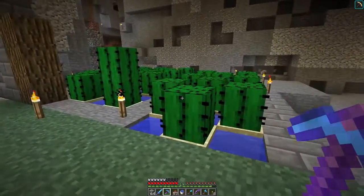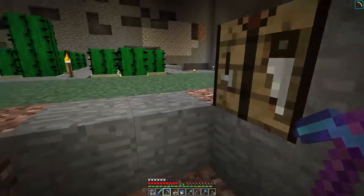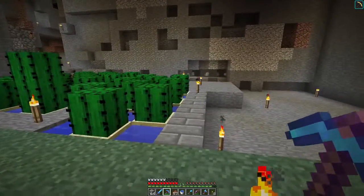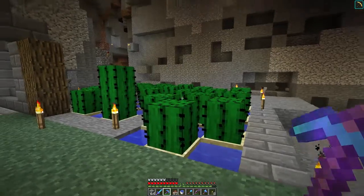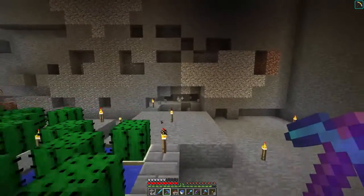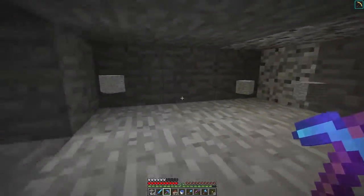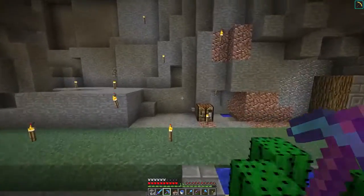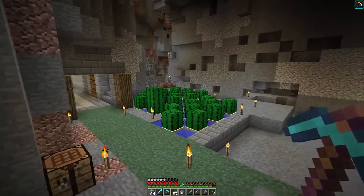The point of getting cactus is just for the dye, really — the dye to make these things. When you smelt a cactus down, you get the green dye, but apart from that there's really not that much use for it. I will be using the dye for hardened clay and things in the future, so it might not be the most useful farm, but I do quite often want green dye and don't have it. So this is going to be pretty helpful.